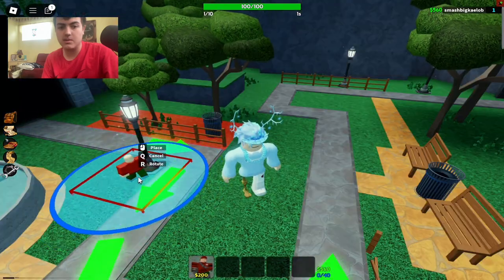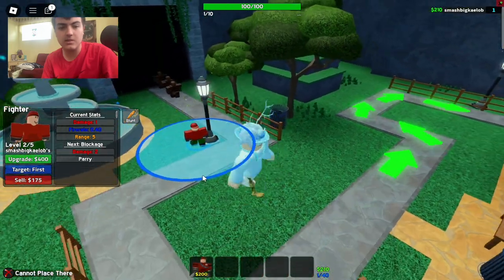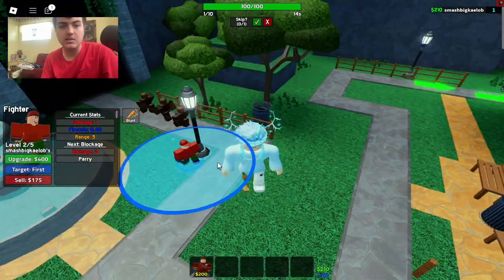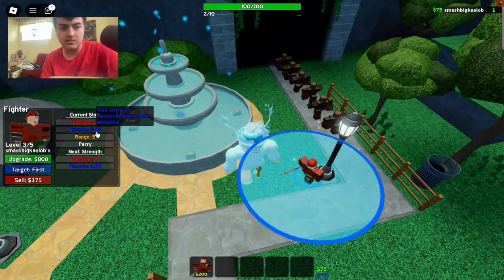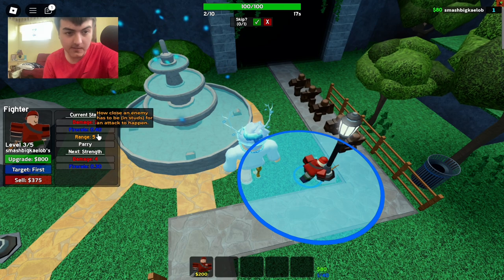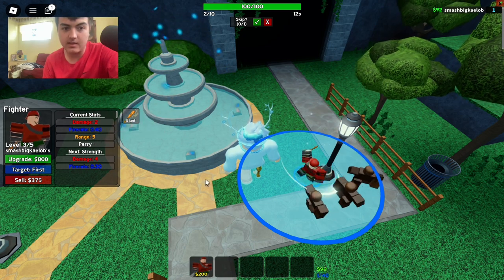The best route to go is the corner. I know that because I've been playing tower defense games for a while — placing towers at the corner is kind of the best strategy. So we can upgrade our Fighter: he does 2 damage, 0.40 fire rate per second, range 5, and at the next level he does 4 damage.